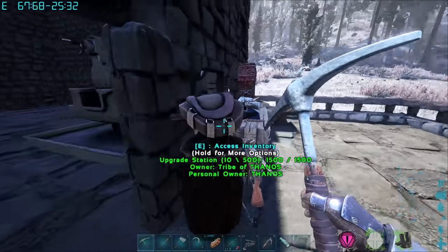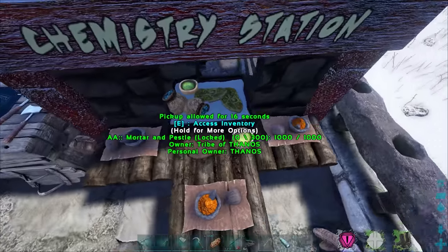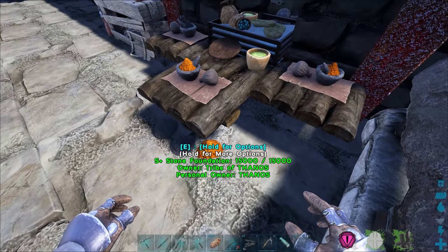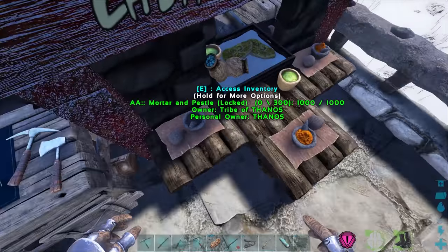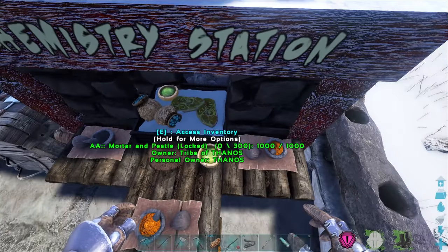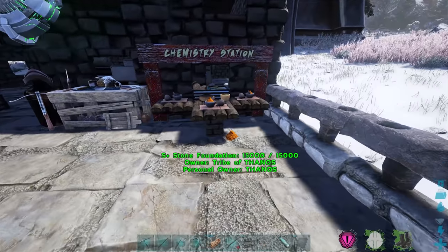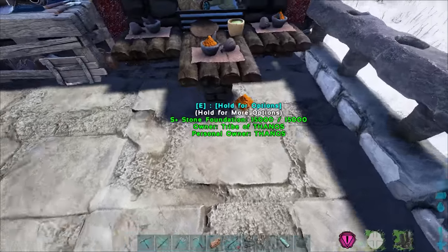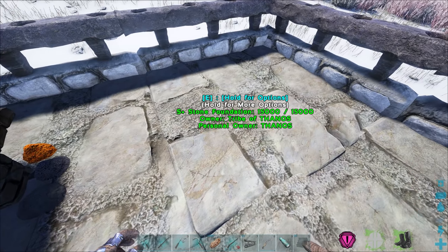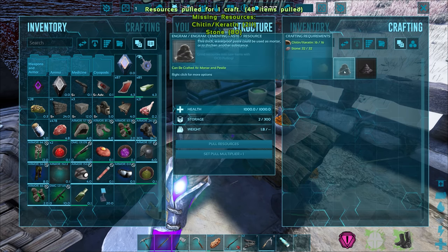This looks incredible — there's a mortar and pestle, a little bowl of narcotics, spark powder in those mortars, what looks like gunpowder or sulfur, stim berries, spoiled meat, and what might be salt to preserve stuff — maybe even to make preserving salt. There's gunpowder at the bottom too. I bet one of them is cement paste. Can I make 15 cement paste in this? You need a lot of stone, but it makes six crafts at once.